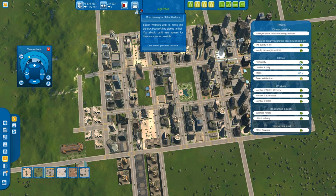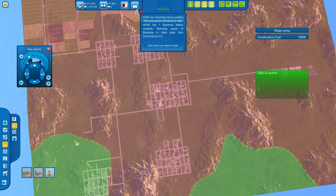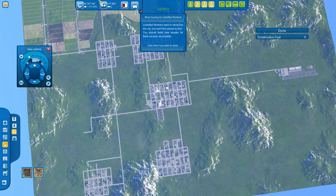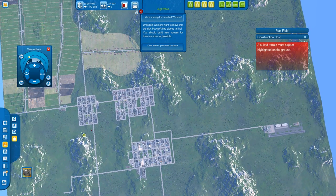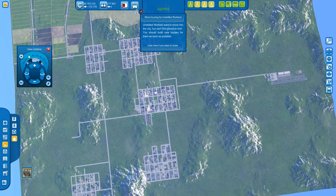Some buildings require specific placement locations. For example, a water-based building can only be placed in a water-based area — the game highlights the valid area for you. Electricity buildings can be placed anywhere but produce pollution, as do waste buildings. Fuel buildings can only be placed in highlighted terrain suited for fuel — if you have no fuel resource on the map, you simply can't place them. So keep in mind that some buildings require specific locations.